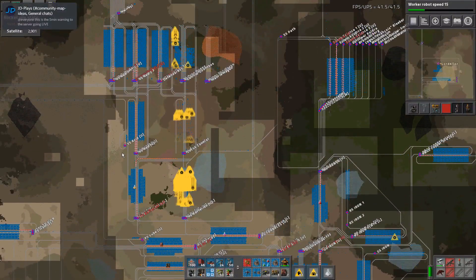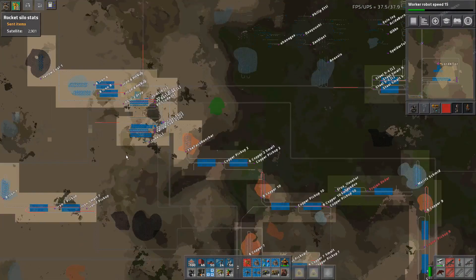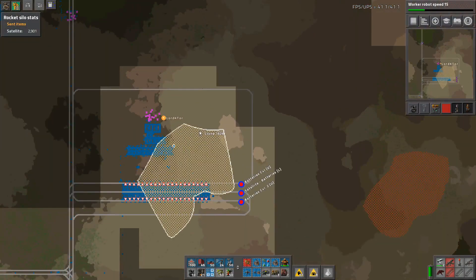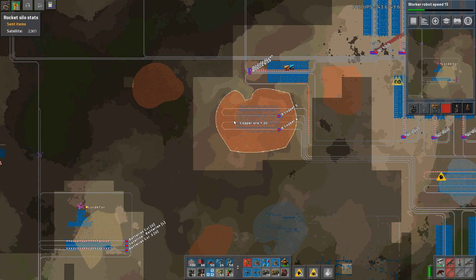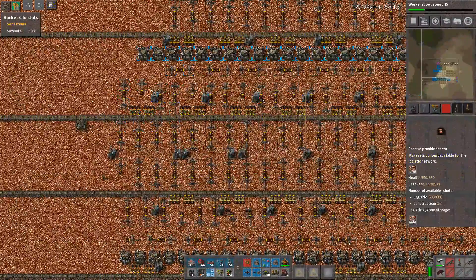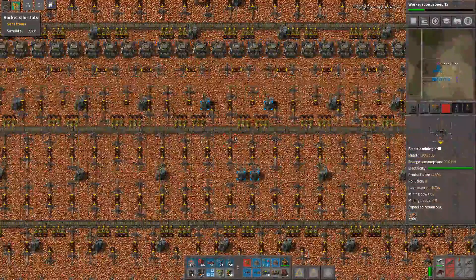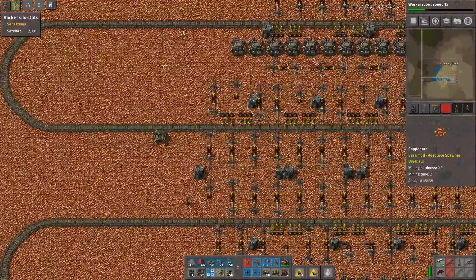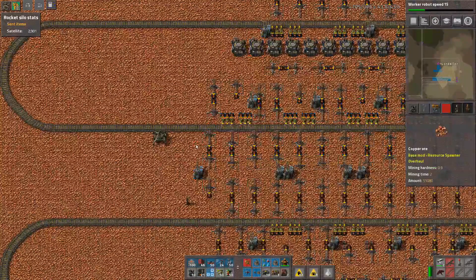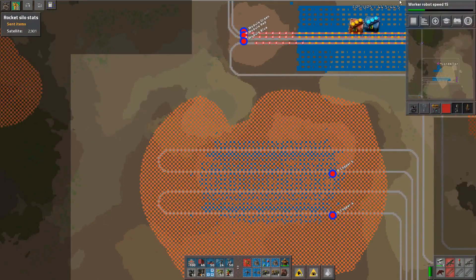The first step would be to come back here and build an oil refueling facility for the trains around these parts. What I was saying is these things at the moment are all bot-driven, but the idea is that since we're getting robot speed research done, the refueling will be driven by bot. I don't really want to mix bot networks, so we want to get all these onto direct-to-train mining as well, and probably help with this number.